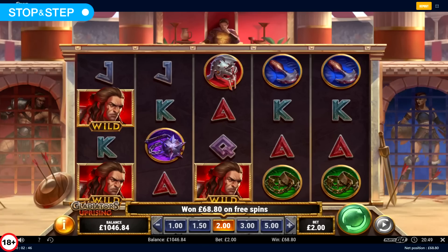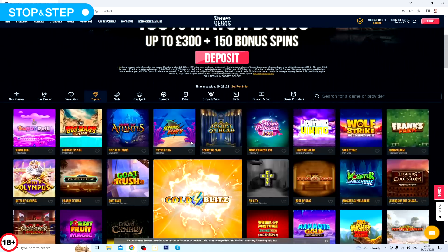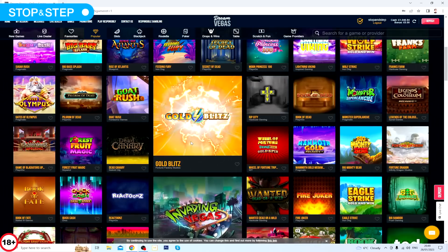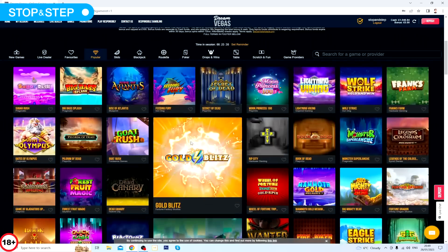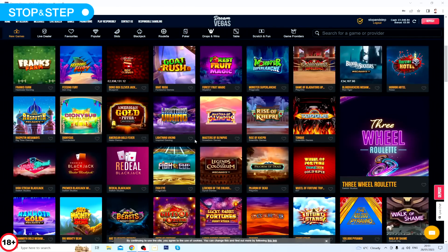I actually lost £200 there on the bonus hunt. Well, that's the end of Part 1 — don't go anywhere because I'm carrying on with Part 2. I'm having a little break first. The highest there was Pilgrim of the Dead, and Lightning Viking was good too. For Part 2 of the video I'm going for a mixture of old and new as a bonus hunt. I'm going to play Danger High Voltage, Pizza Pizza Pizza and just a couple of others — I'll see how it goes. Hopefully there's a lock so I've got a few high volatile ones.